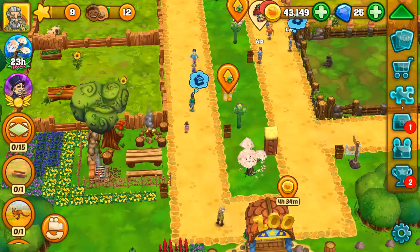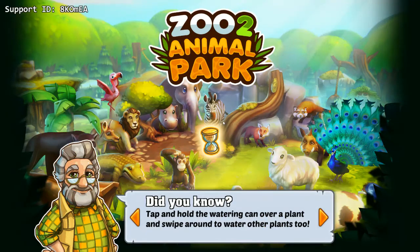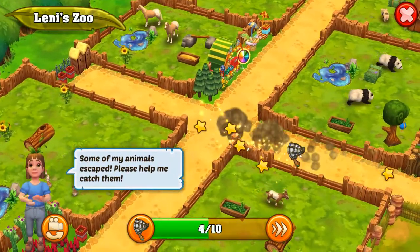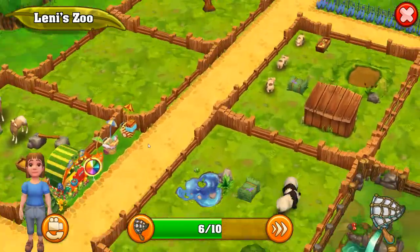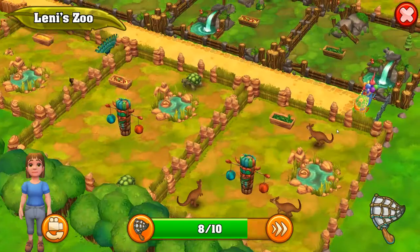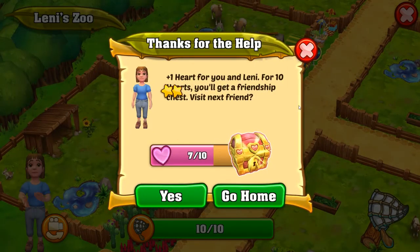Shall we pay a visit to the people on our friends list? Let's help them. 'Some of my animals escaped — please help me catch them.' There go the rabbits! I already caught six! Once we catch all these escaped animals — cause I feel like that's more pressing than exploring the zoo — then we can explore. Here are the last two.